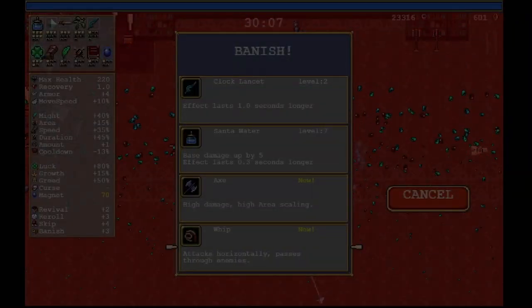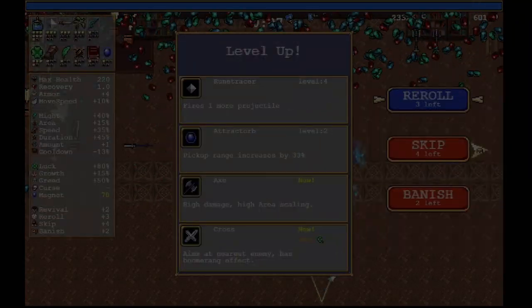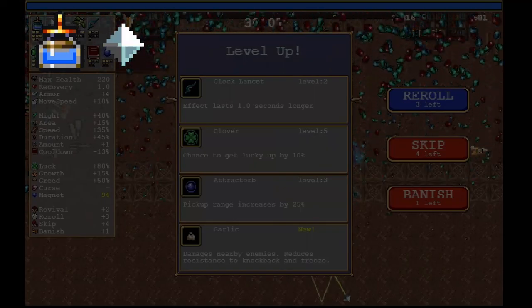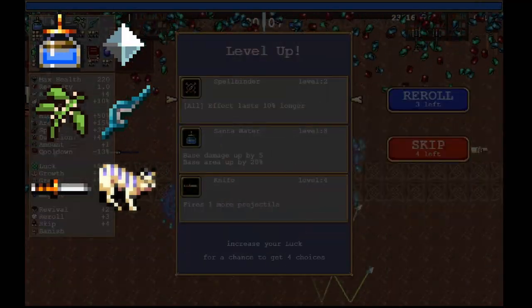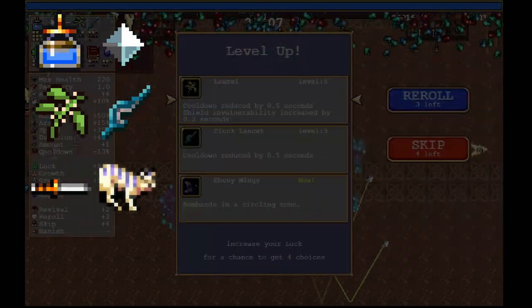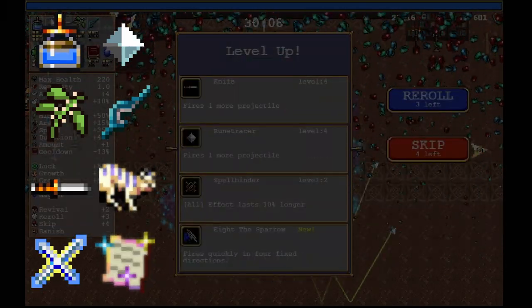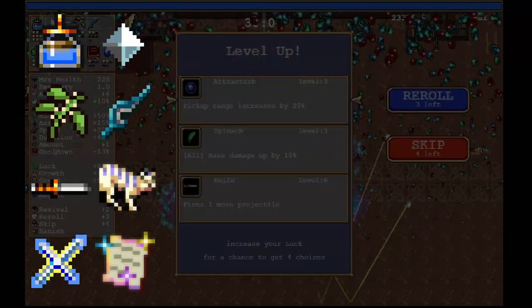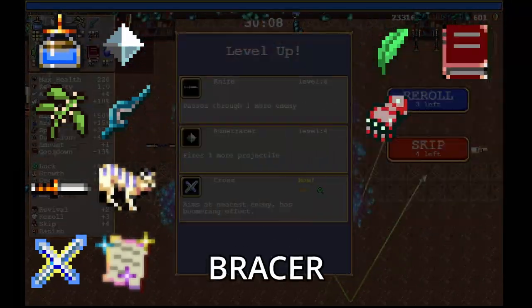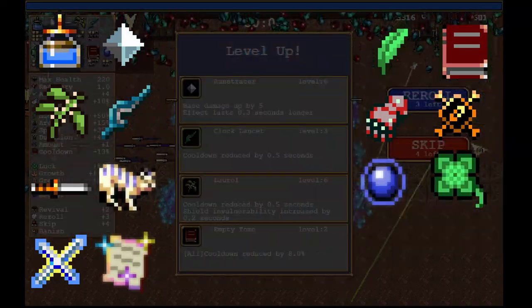Here's the build to easily AFK the reaper. The weapons we want — after obtaining Santa Water and Rune Tracer at the start — are Laurel, Clock Lancet, Knife, and Gati Amari. If you don't have Gati Amari unlocked, you can trade it out for Cross or Song of Mana, but you will lose a lot of damage without it. The passive items you'll want are Spinach, Empty Tome, Bracer, Spellbinder, Attract Orb, and Clover.